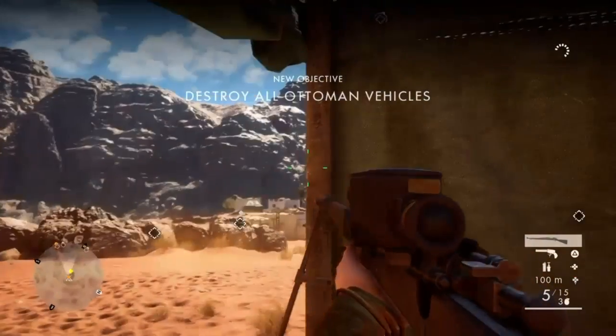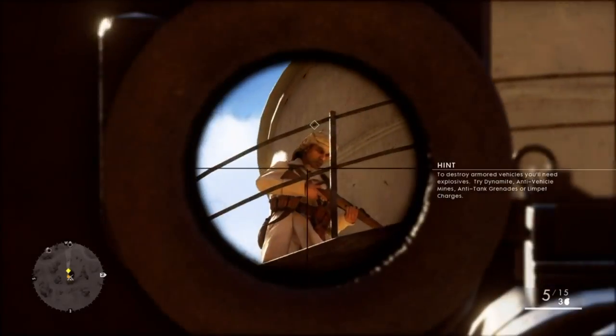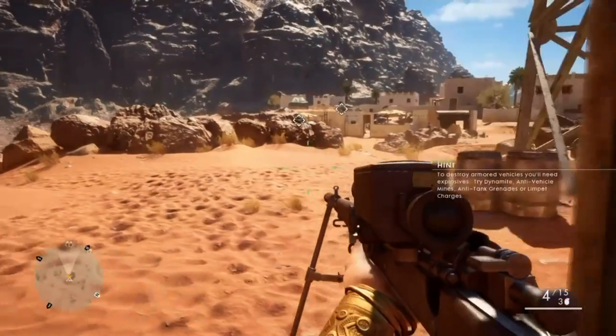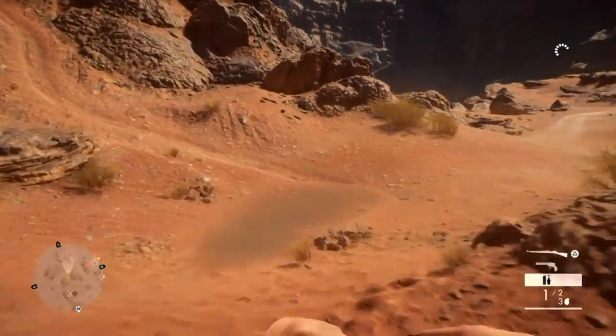Then if you just look up to the water tower, take that guard out because he's the sniper and he'll spot anything that walks. I've got this on easy - I've completed the campaign on hard and just cleaned up the other codex on easy.